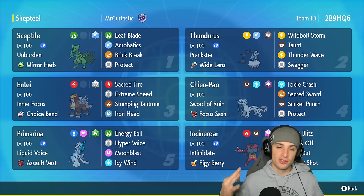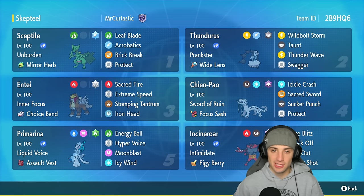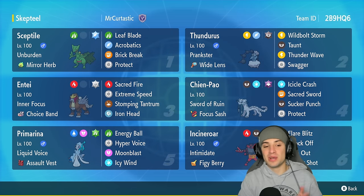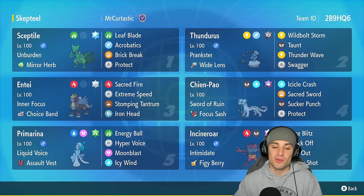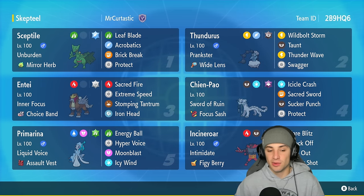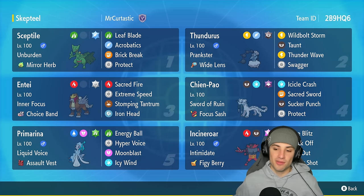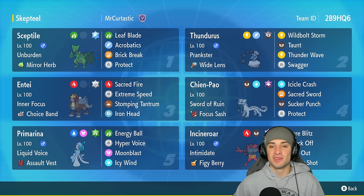In our third slot we have Entei, a Pokémon I haven't showcased yet. Entei is really solid due to its ability and access to great moves — it's rocking Inner Focus with the Choice Band, Sacred Fire, E-Speed, Stomping Tantrum, and Iron Head. To pair with Entei we have Chien-Pao — can't have an E-Speed user without Chien-Pao, it makes him ten times better. Fifth slot is Primarina, just showcased on the channel — liquid voice with Assault Vest, Energy Ball, Hyper Voice, Moonblast, and Icy Wind. Our final slot is Incineroar, really solid with a top-tier moveset.